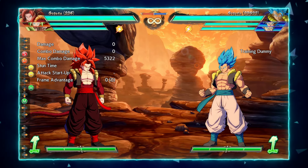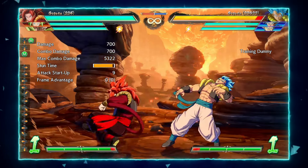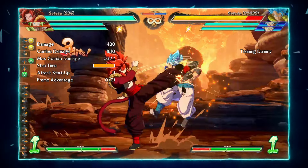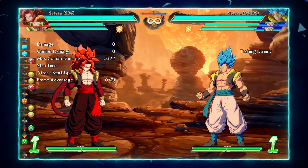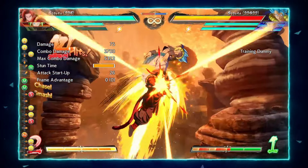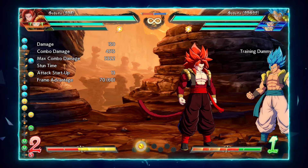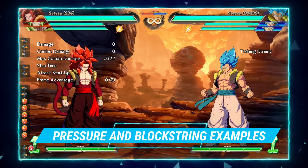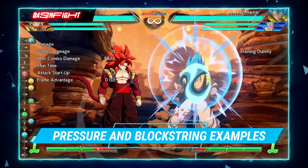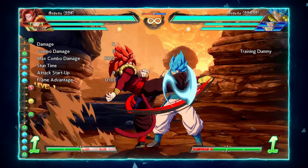I'm going to briefly talk about team synergies for Gogeta 4. Most of the time this character should be played on point because it gives him opportunities to get his level-up mechanic going. He's also a beast in neutral and does very well with assists. When he doesn't have assists he can be a bit lacking, especially full screen. Having multiple assists for him is really strong because depending on the assists you choose, you can get multiple level-ups in the same combo — similar to Android 16 B assist. Having him on point is probably the best bet.